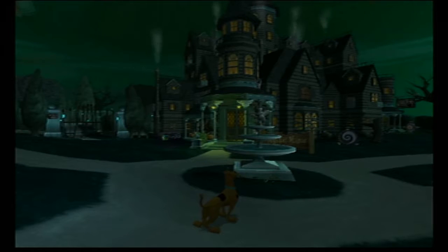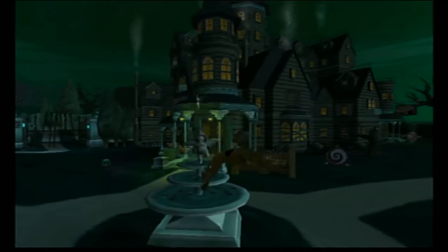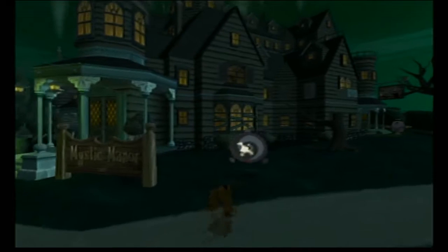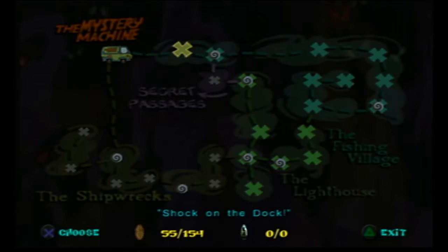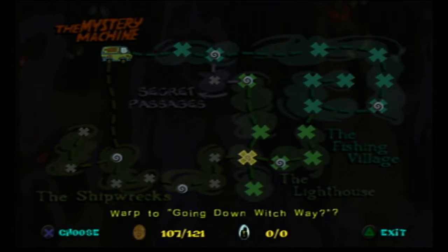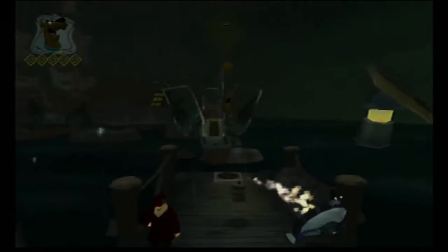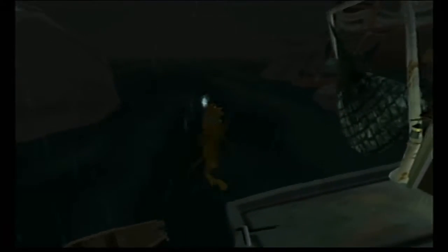Welcome back everybody. We are back out in front of the Mystery Machine — we just beat the green ghost and got ourselves a nifty umbrella. Our next objective is to track down Don Knotts. We got the umbrella so now we can go to the pirate ship area. We can collect all these goodies but most of all we can make our way over here.